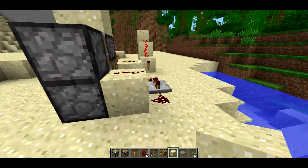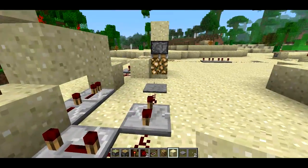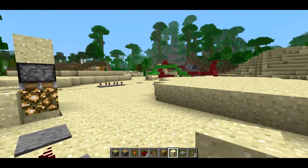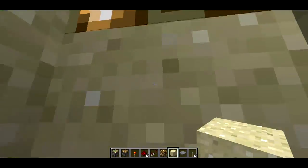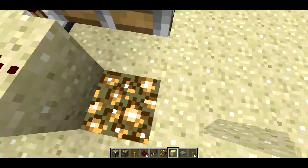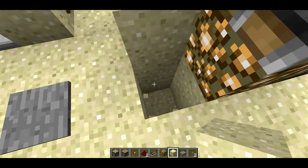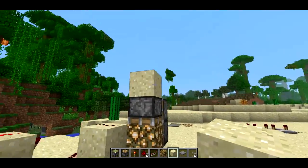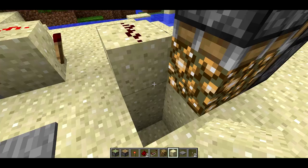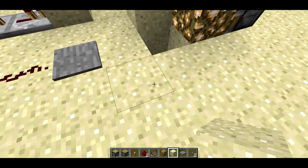There's one final design I want to show you, and you can download this world to see all of these designs. This one, like the deluxe, has a full range of view, but it's not perfectly reusable — every time you use it you have to run up and place a sand right here. Then you still have that full range of view. You jump twice to get out, and to reset it you press that pressure plate again and break the sand. What's going on is when you place the sand and jump in, the sand falls on your feet, collides with your body, and then the pistons push the glowstone on top of your head so the hole is entirely filled in — that's what's important for the x-ray machine.